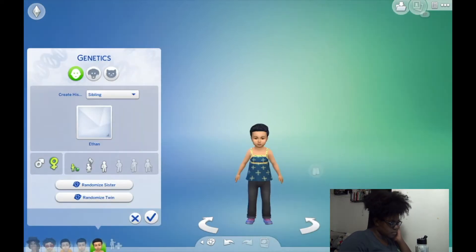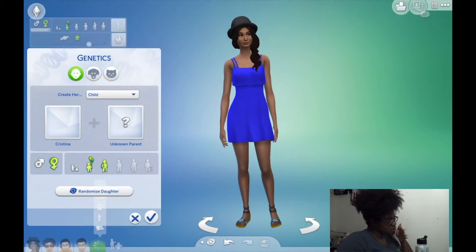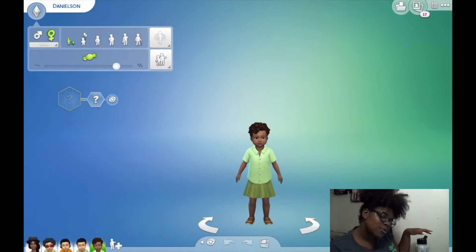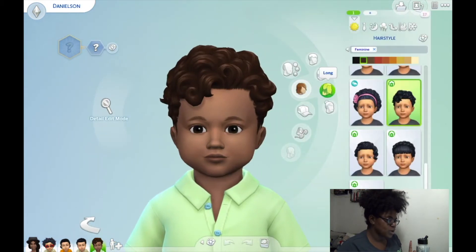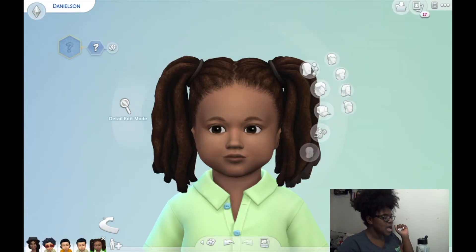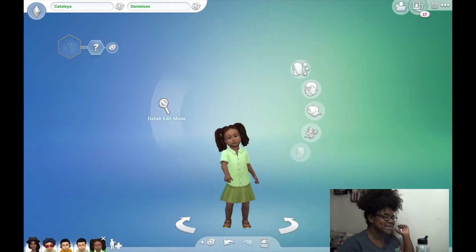Let's make this one look more like the mom. We'll click on Christina, go to the genetics section, and create her child. We'll make another toddler, randomize a daughter. We got a little chocolate baby in the group — the rest of them are lighter. I want to give her the locs — little lock pigtails, absolutely! Let's name her Catalaya. Catalaya Danielson.